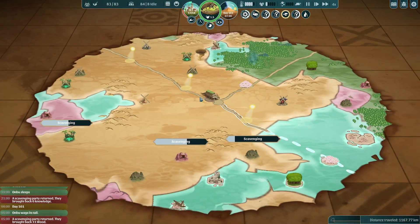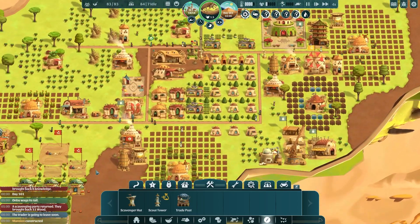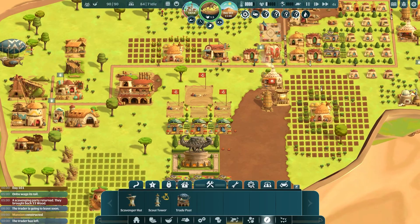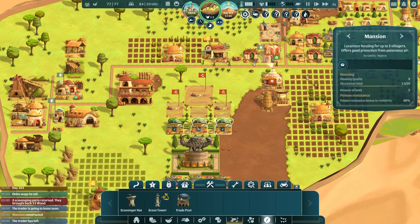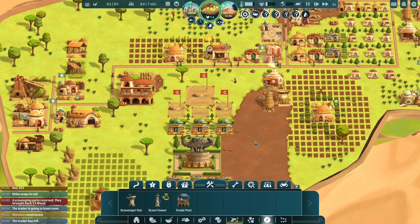A scavenging party has returned with 11 wood. I think I'll send them back out over to the fort ruins. Another mansion has been constructed, so we now have our three mansions along here — that's houses for five people each. I'd like them to get the wonder tree done next because that's going to finish off the decorations for all of these houses.